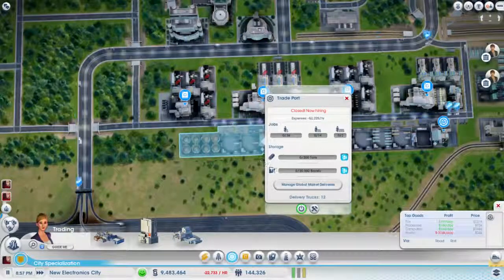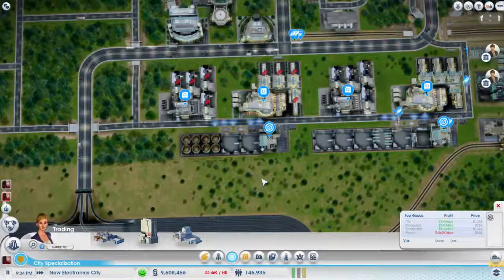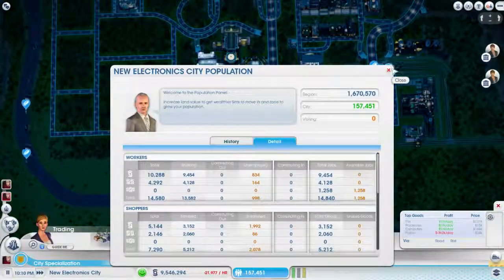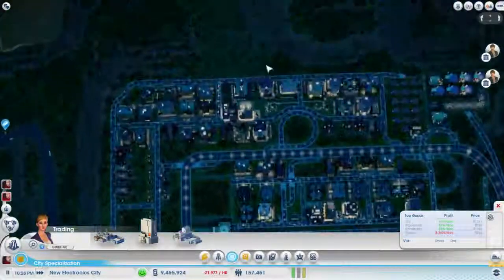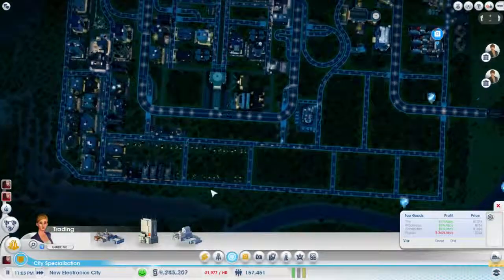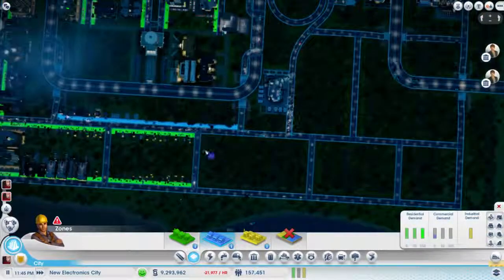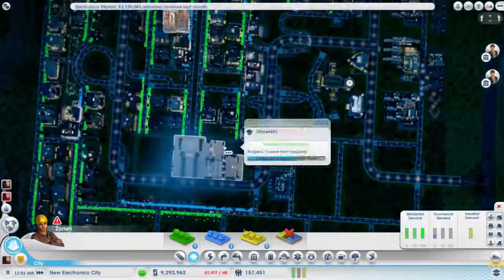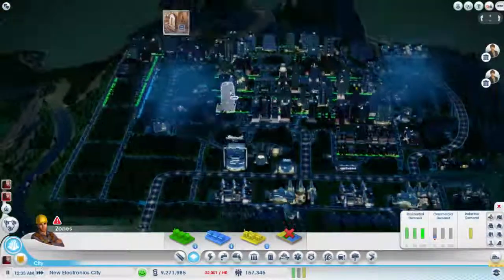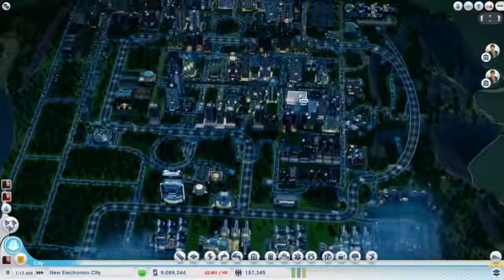An updated airport would be most welcome, because that airport is just so terrible looking. Oh, all of a sudden we have unemployed — what happened? Because I demolished a bunch of their work. That makes sense. And we have a bunch of unsatisfied too, so we're going to need to extend this. We probably might as well just zone this whole front part. Abandoned building back here — not enough freight shipments. Well, that's because I'm not making any freight.